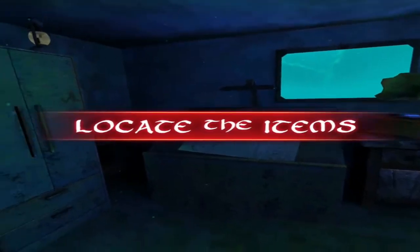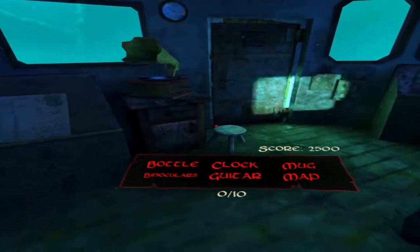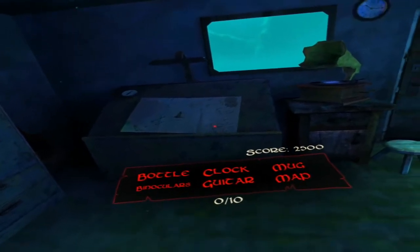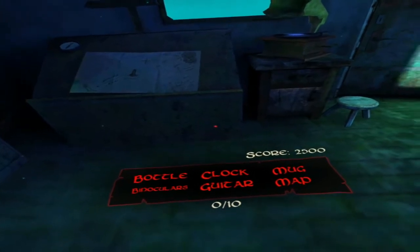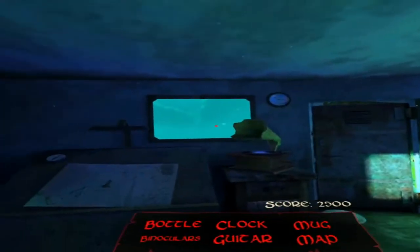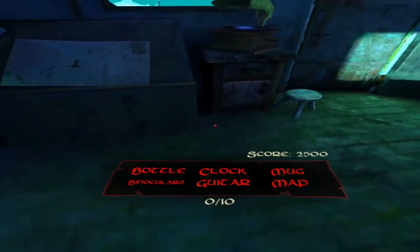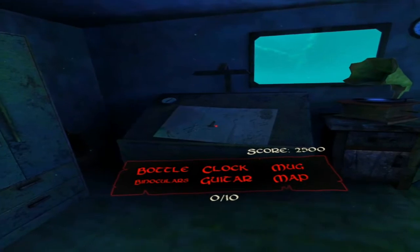I've done some - locate the items. I can see items right here. We've got a bottle, a clock, a mug, binoculars - and there's bubbles and a shark out there! Bottle, clock, mug, binoculars, guitar and map. That's the map right there.